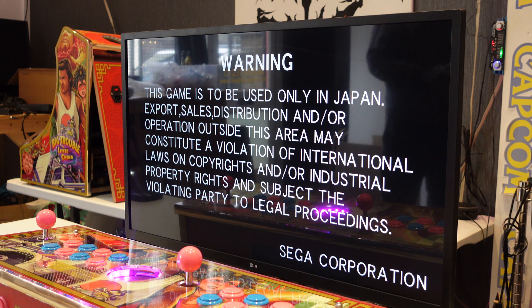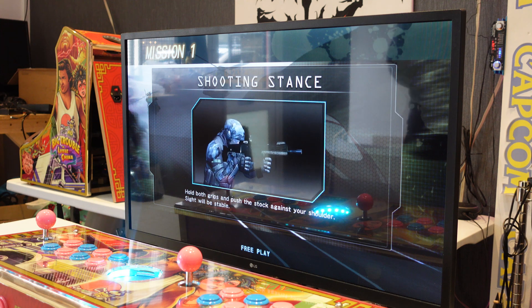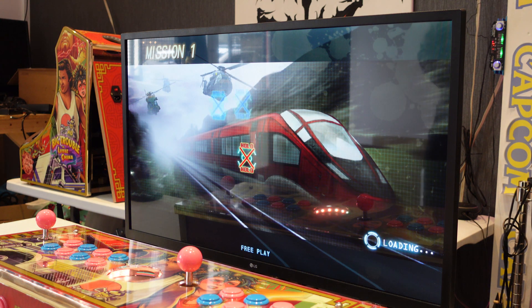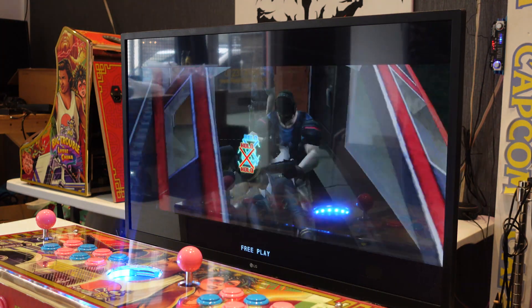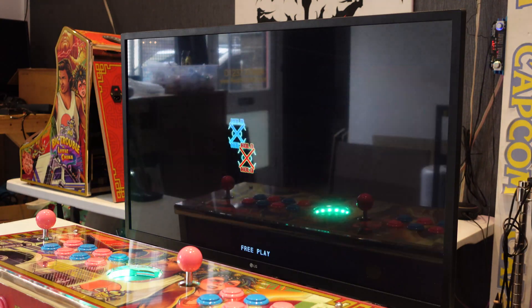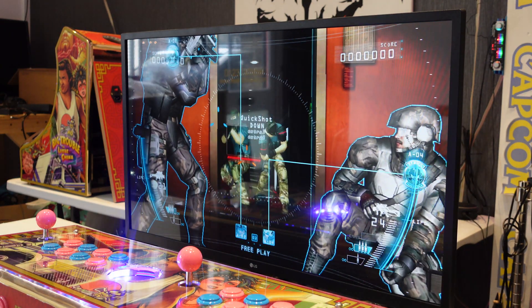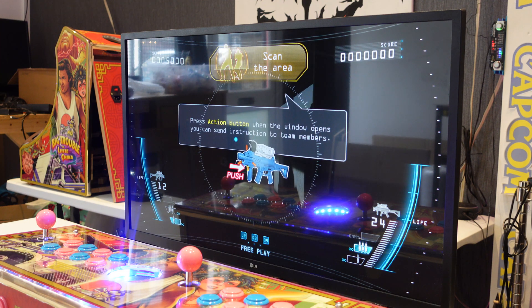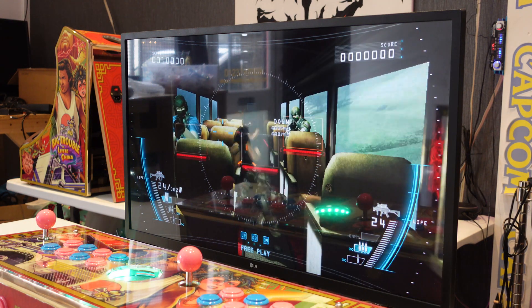Press start, press start again, and then press start on the second controller. As you can see, the big blue cursor is moving around, and if I grab the other controller the big red cursor is moving around. I'm not 100% sure which buttons I'm on, but I believe C and Z are your action buttons. It's in single shot mode just underneath there with Z, and then we'll have burst mode.